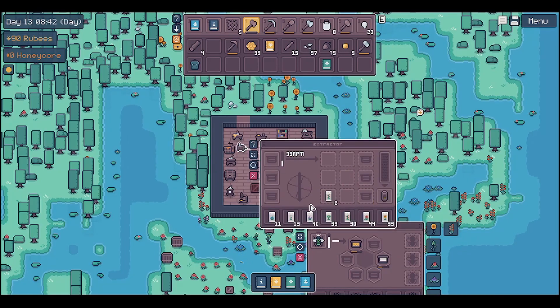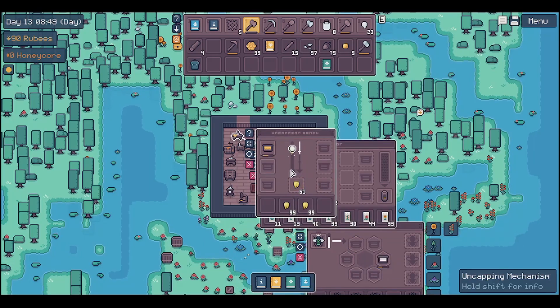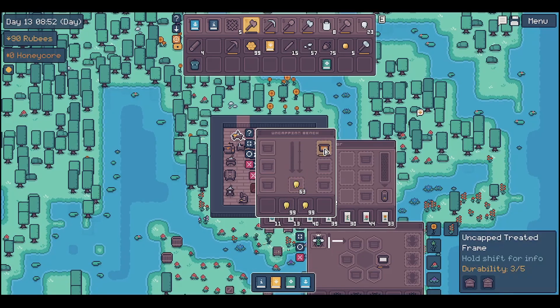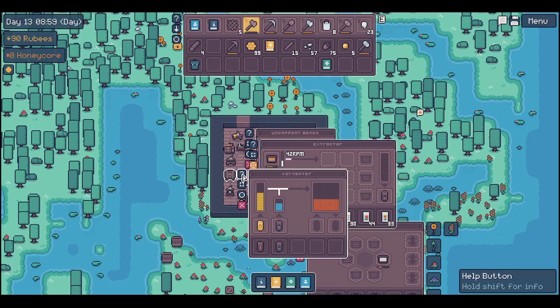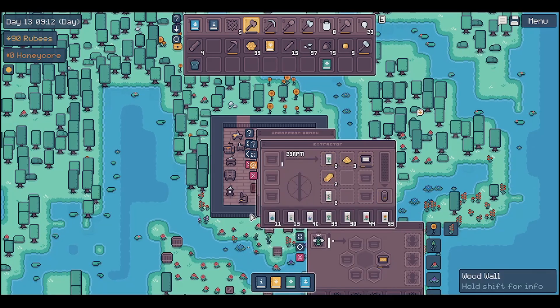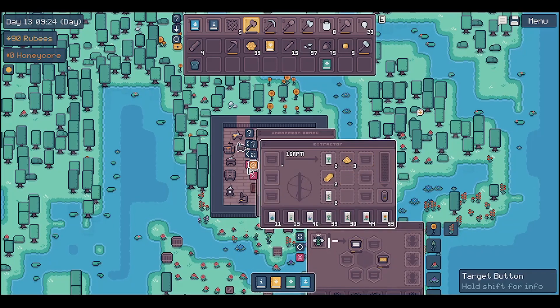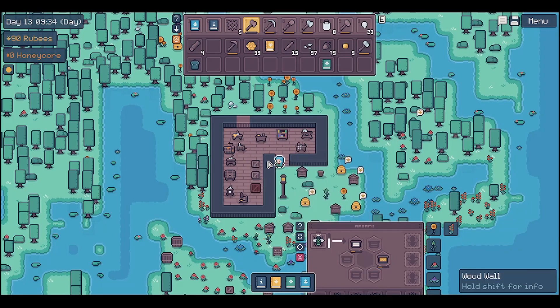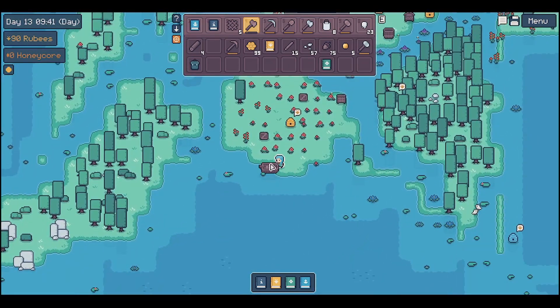The frame has a certain durability so that frame was done. This one - okay this is a treated frame so it has a few more uses to it. Here's my fermenter - as you can see we're making some mead right now. I don't think I have any empty canisters right now, so maybe we'll come back and check on that later. Let's put another guy in there and we'll just let those guys be while I go off on an adventure in my boat.